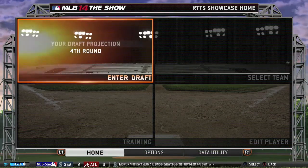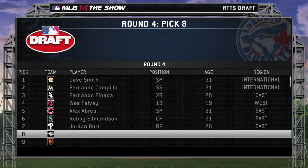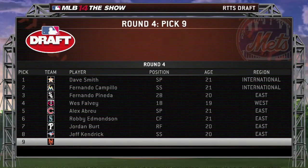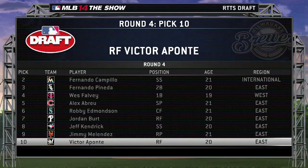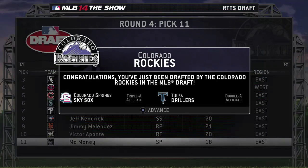Mo Money is projected to go fourth round in the draft. Let's see where he ends up. With the 11th pick of the fourth round, the Colorado Rockies select Mo Money, a starting pitcher from the East Region. My favorite team drafts Mo Money — this is going to be awesome!